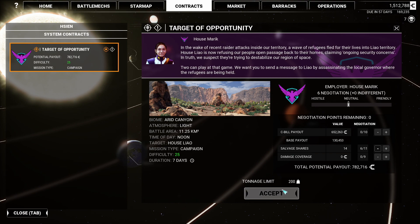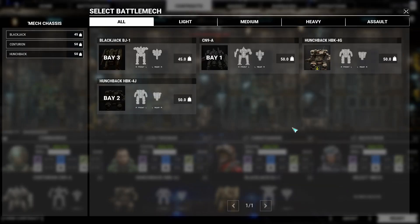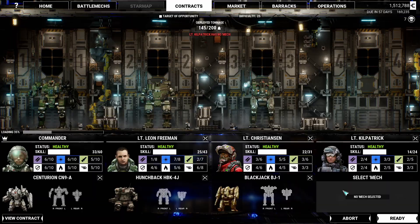We get to fight in an arid canyon during light atmosphere — maybe a light drizzle — and it's noon, fighting House Liao. Campaign mission, difficulty 25. I clearly could do difficulty 27, but this is a campaign mission and I don't think Reloaded can mess with that. This is a mistake. I should probably have done a few missions for them first to get the salvage share up to 11. House Liao can be troublesome, especially now that Maximilian is in charge. He was quite the psychopath.